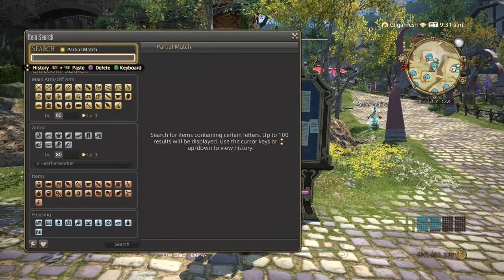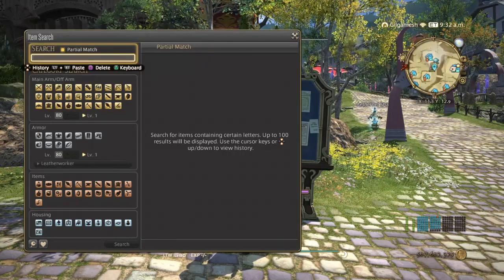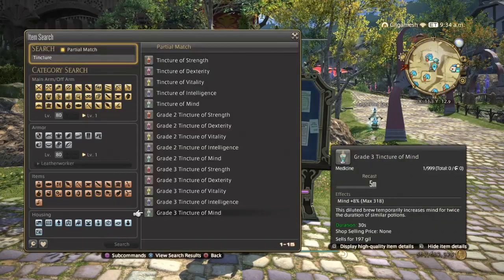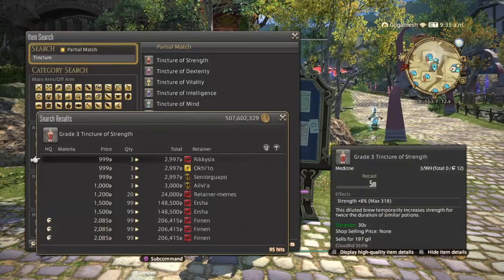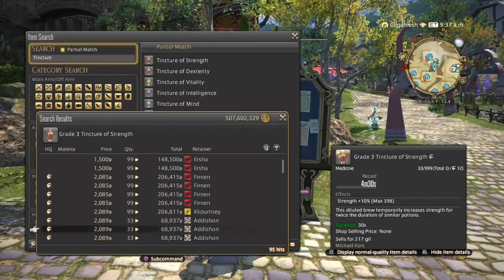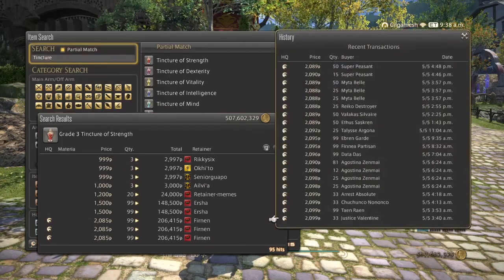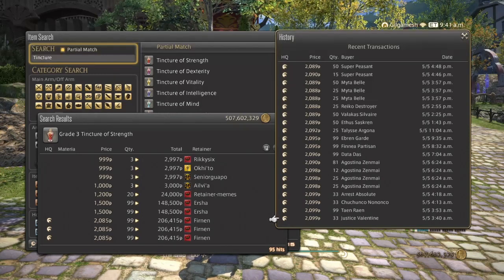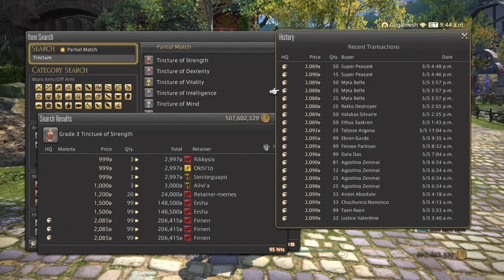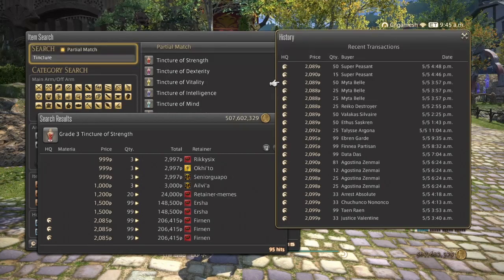Next, the Tinctures — these are for the Raiders. Grade 3 — these are the ones you're going to be going for. You want high quality only because Raiders want the maximum increase to their stats. As you can see, the sales history shows all high quality, and they've been selling sporadically all day. Stacks of 99 are probably the best ones, because if you've got new Raid groups going in, they're going to be burning through these like nothing.